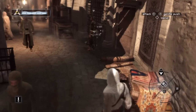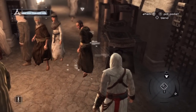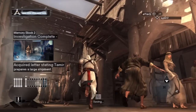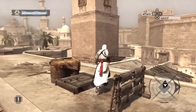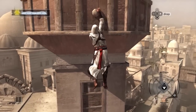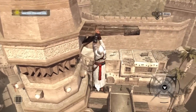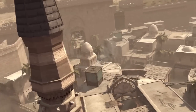Tamir is our first target, but first let's get to a viewpoint so we can actually see what our objectives are. I don't know what it is about the Assassin's Creed games that means there are so many guards on rooftops — I guess it's simply because assassins are roaming and they need to protect everything. Now we should be able to see all the little icons in this area.